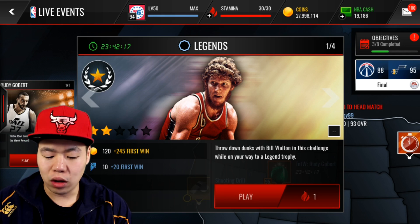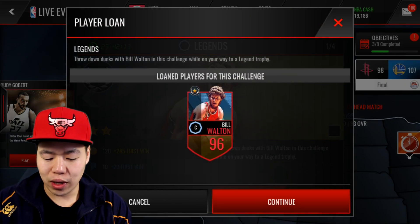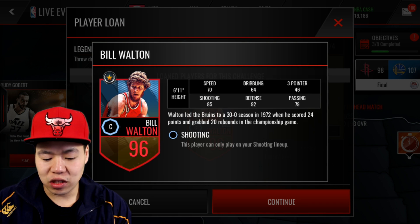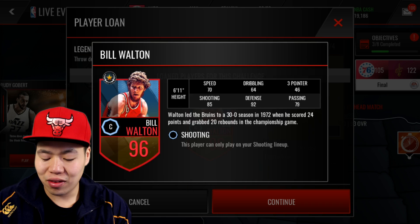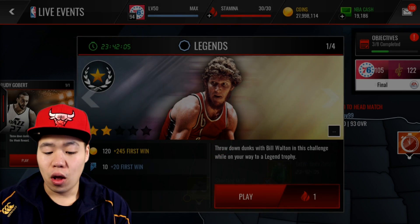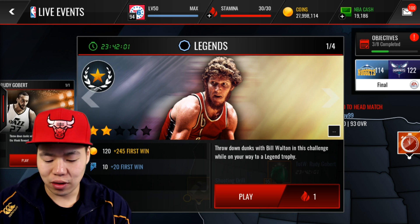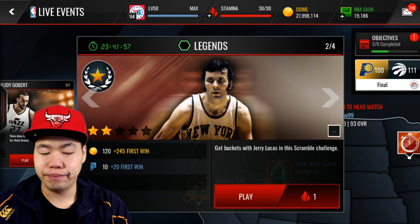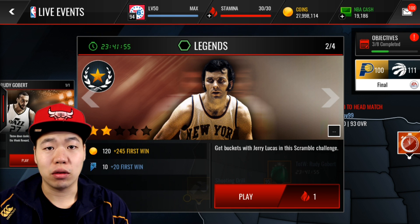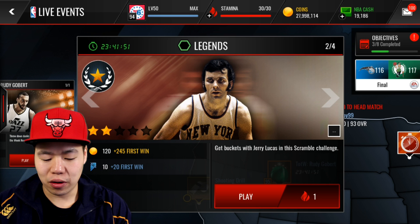We got Bill Walton, who is a set one I believe, so let's check his stats real quick. Bang — 70 speed, 64 dribbling, 46 three-point, 85 shooting, 92 defense, 79 passing. I don't know if I'm going to take him over Tim Duncan — the GOAT. I do like Tim Duncan, but I believe he's a 96, so that's a nice boost. I'd rather keep Tim Duncan.